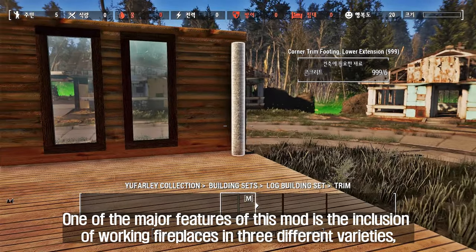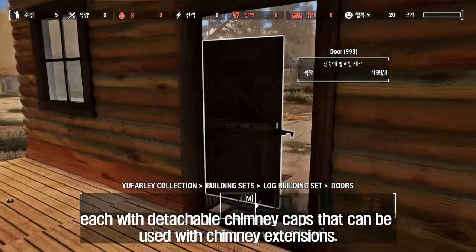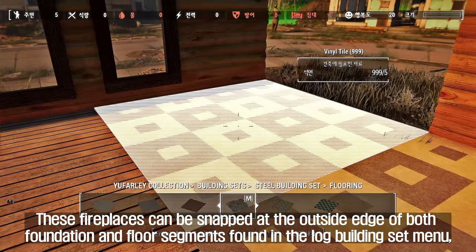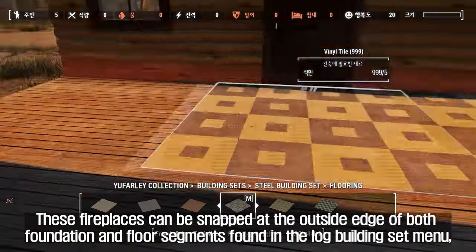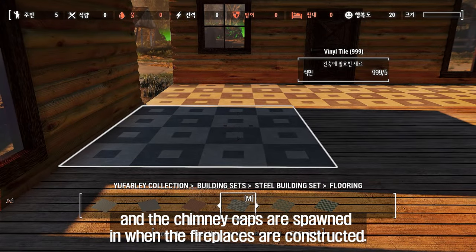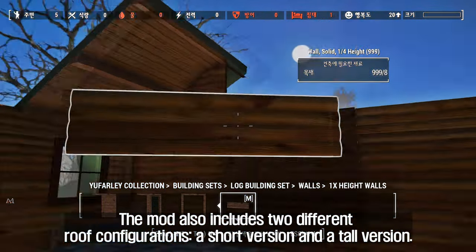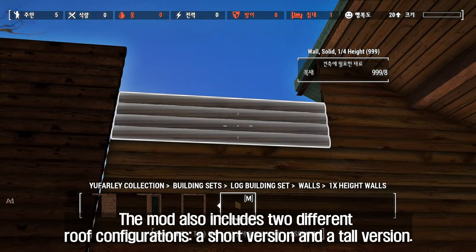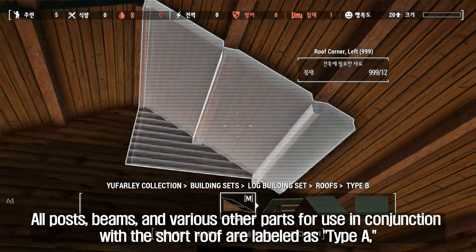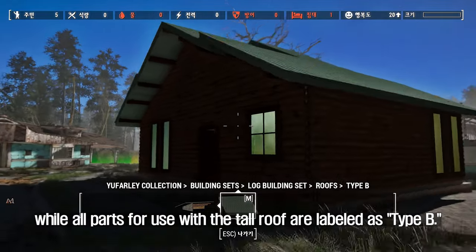One major feature is the inclusion of working fireplaces in three different varieties, each with detachable chimney caps that can be used with chimney extensions. These fireplaces can be snapped at the outside edge of both foundation and floor segments, and chimney caps are spawned when the fireplaces are constructed. The mod also includes two different roof configurations — a short version and a tall version. Parts for the short roof are labeled Type A, while parts for the tall roof are labeled Type B.